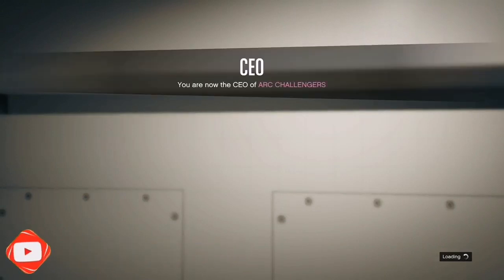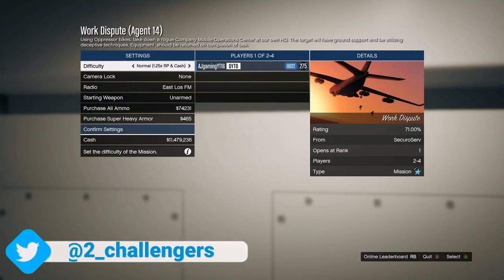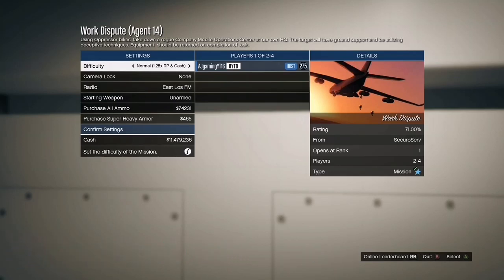Launch the mission and invite one of your friends to it. I want to mention: whoever is hosting the mission will get black joggers, but the person helping you out will get red joggers. So if you want red joggers, have your friend host the mission and you just join as the helper.